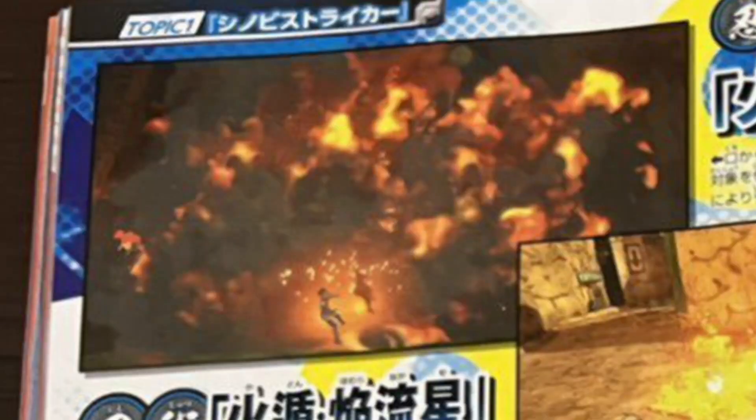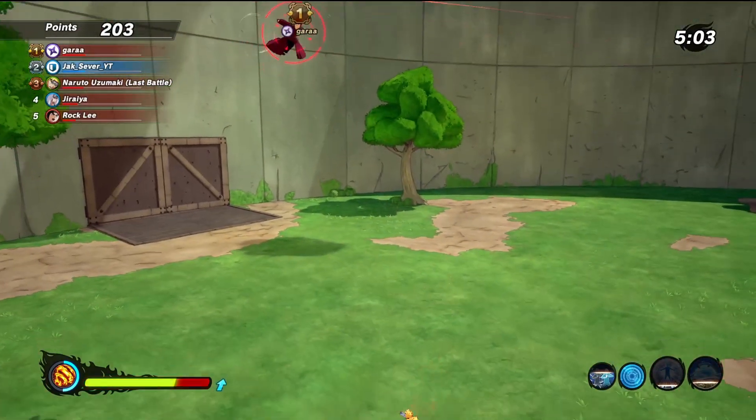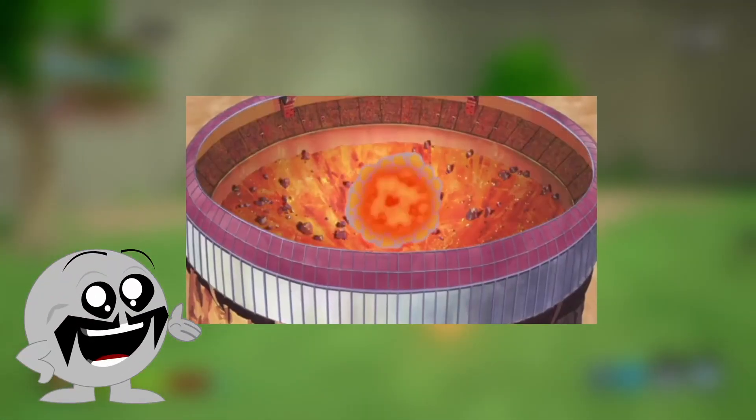Next up, we got Firestyle Burning Ash. From here, we can see that anybody inside that ash is going to be stunned. And with this new DLC scan, that blast radius is going to be a lot bigger than anticipated. I think this is going to be a two-step ninjutsu — the first part would be the ash and the second one would be the explosion.